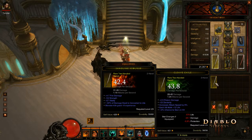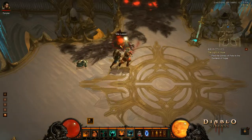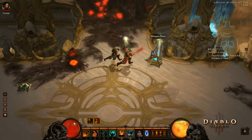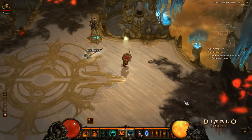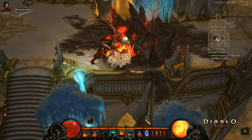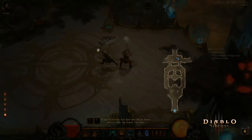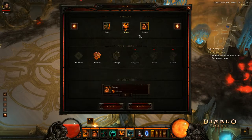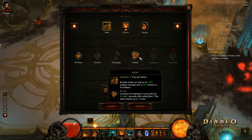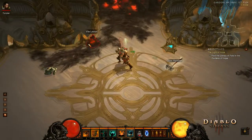The chance to stun on hit is nice, but I like the 57 vitality and 54 strength. Let's put the ash back on — it's been a while. We were going to try to punish for a little bit and see if we can hold the stacks long enough to notice a difference.